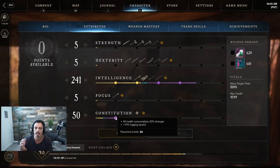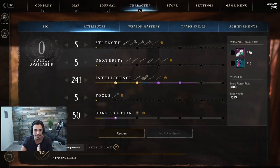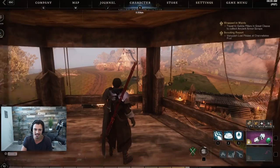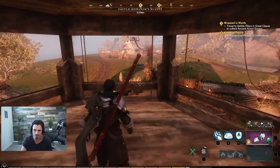With constitution we just want to get to 50 so that health consumables are 20% stronger. I could consider stopping at 200 INT and going for 100 or 150 CON, but right now I'm going a bit more glass cannon with full INT and 50 CON and it's feeling really nice.